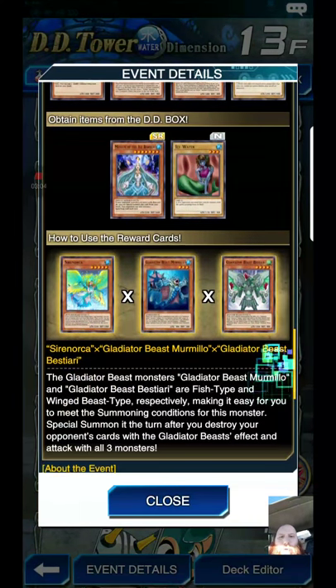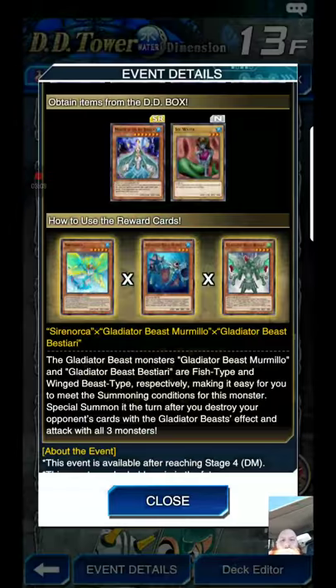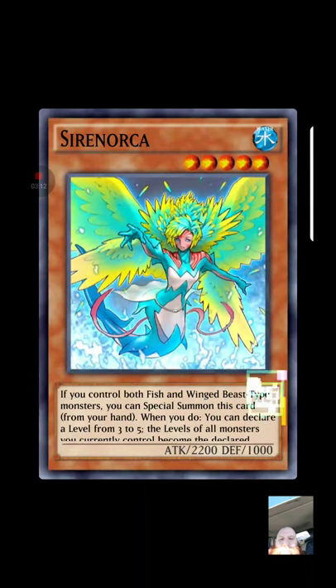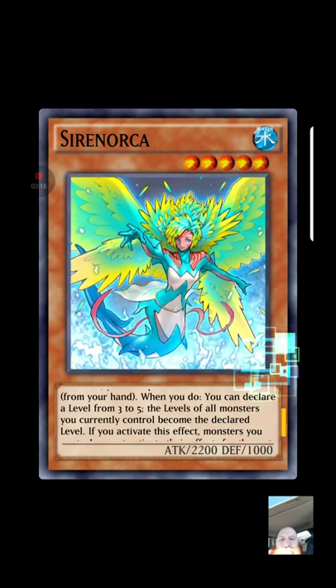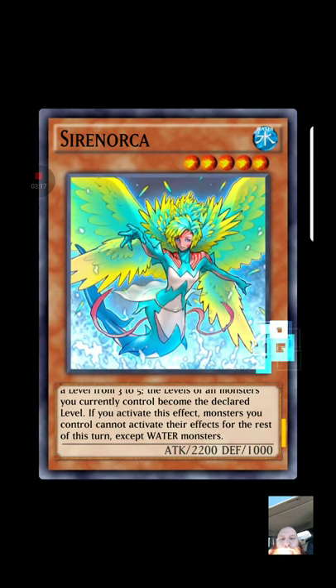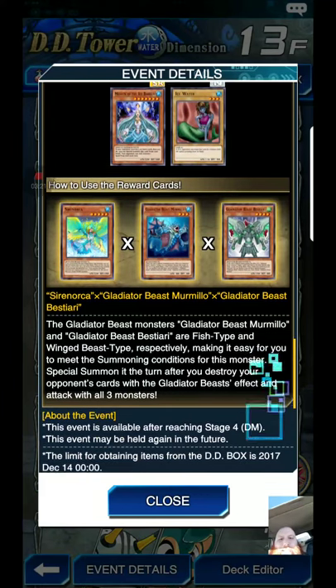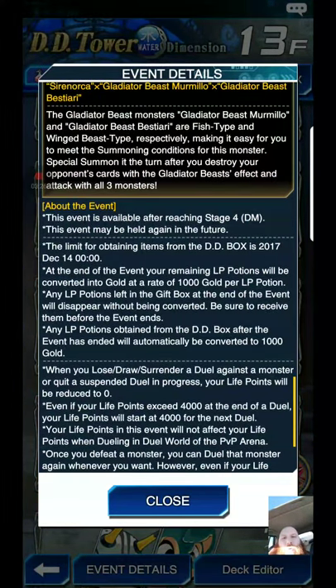If you're using Gladiator Beast, you can then special summon a card level three to five. The levels of all monsters become the declared level. I guess if you're going to use a beatdown Gladiator Beast that might work.